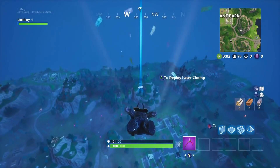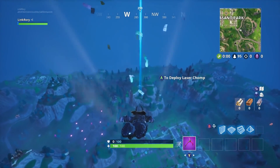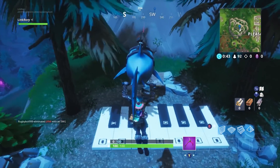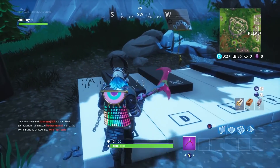Die and then next drop you can find the giant piano on these hills just left of Pleasant Park. Once you're there, follow the notes seen on the sheet music in front of you and you've done it.